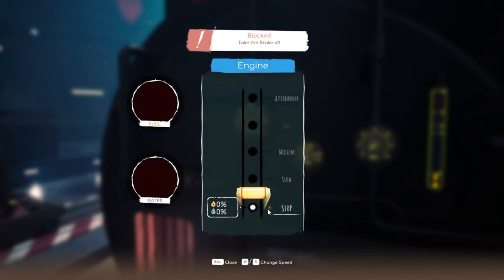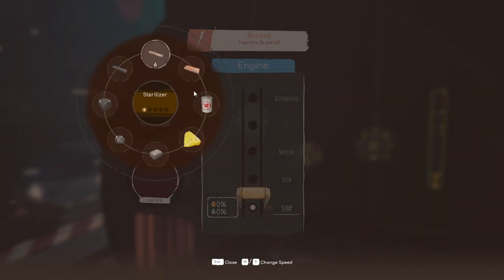Right now if we go, we'll go at a slow speed and basically use no fuel. But if we want to go to a medium or faster speed, or even use the afterburner — I honestly don't even want to know why we'd need to move fast, but I'm sure we'll find out. For fuel we can use any type: sturdy boards, sterilizer fat, and of course coal.